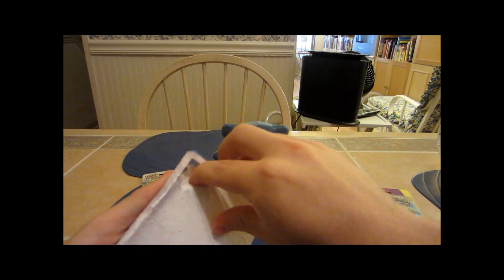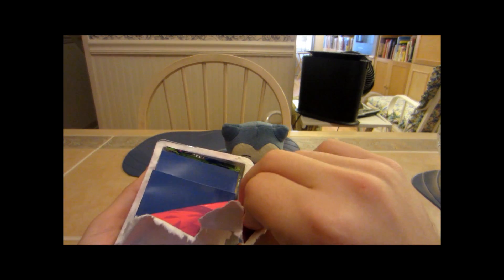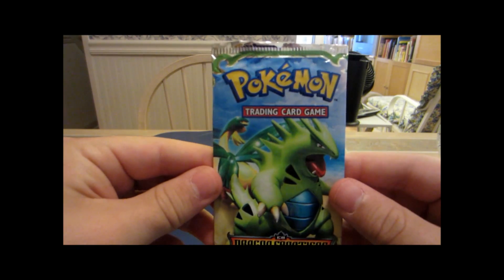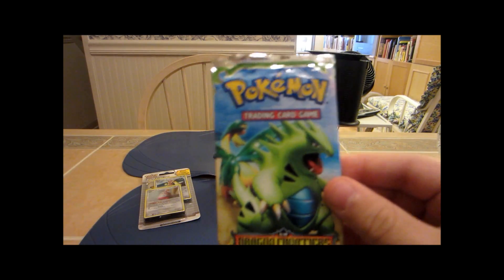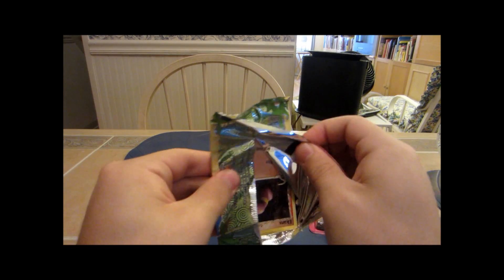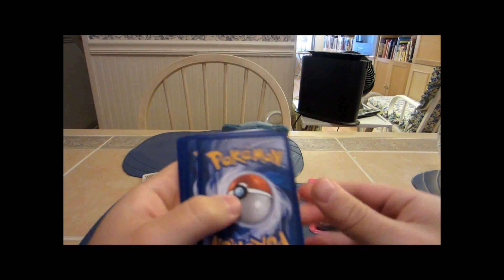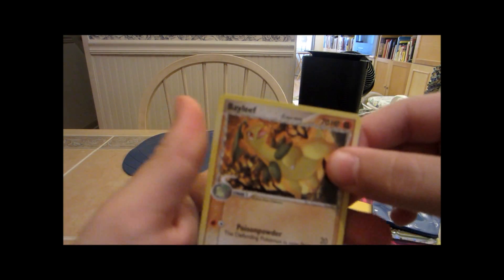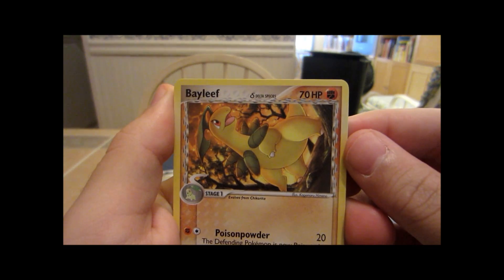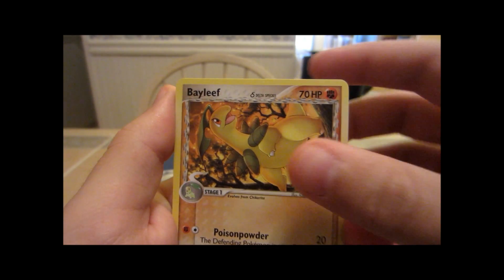We got blue sleeves on this side, so that's pretty nice. There's the EX Dragon Frontiers pack with my favorite Pokemon on it — pretty cool. I think the trick for this is one-two, one-two, so I'll put two to the front. We got Bayleef — a nice-looking delta species Bayleef. Pretty cool.